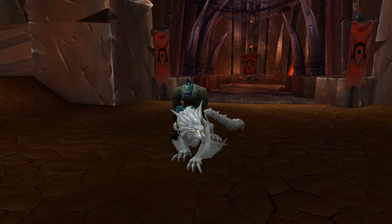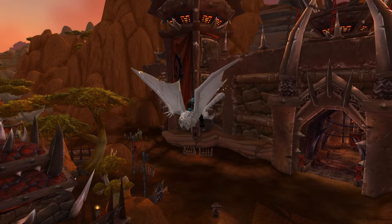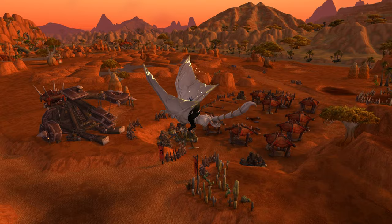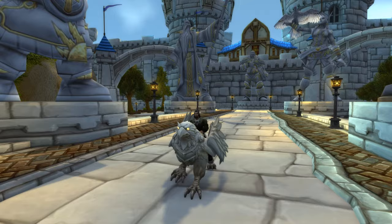Lastly we have two new mounts that you will either be able to buy from the in-game store or get through the 15th anniversary's collector's edition. The first mount is called the Alabaster Thunderwing - it's the exact same model as the swift windriders we've seen for many years, but the new skin looks pretty nice. It's like if a statue of the mount got resurrected or possessed and it's now flyable. I especially like the glowing eyes which gives it that possessed feeling.